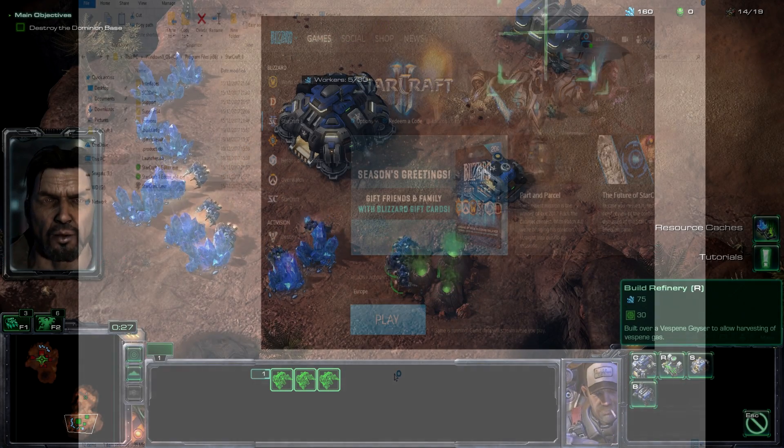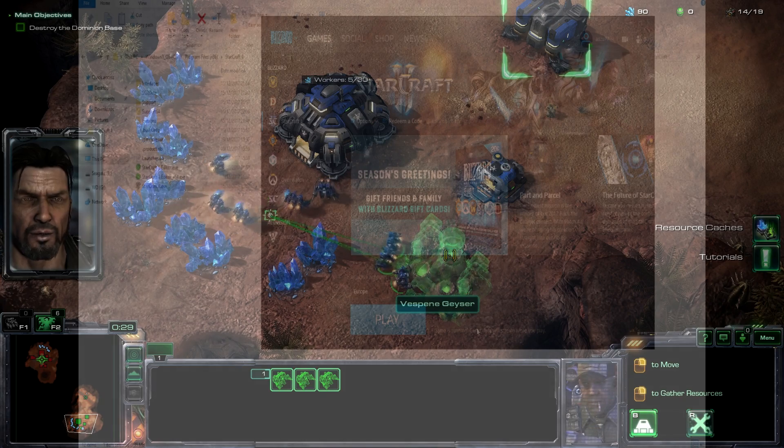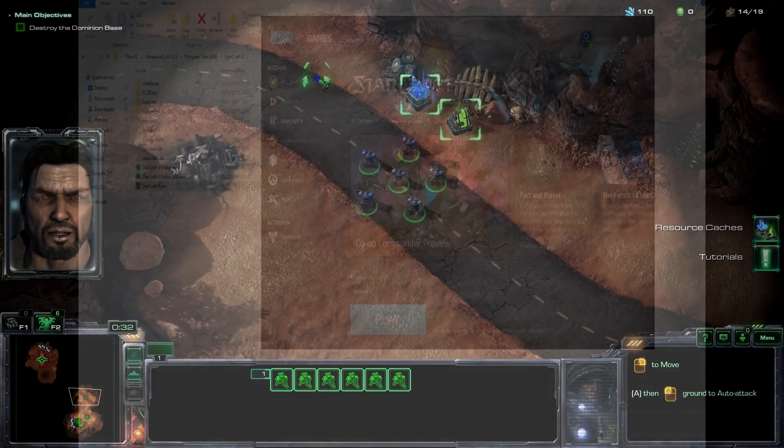Train them up at the barracks. While we're at it, extra SCVs will help us harvest minerals faster. Train them up at the command center.